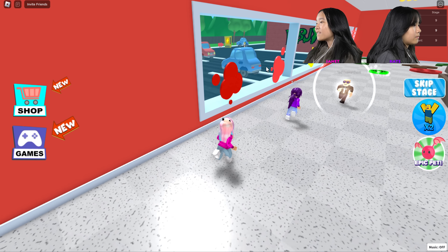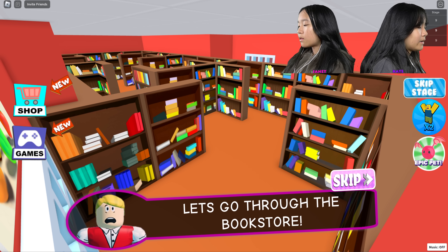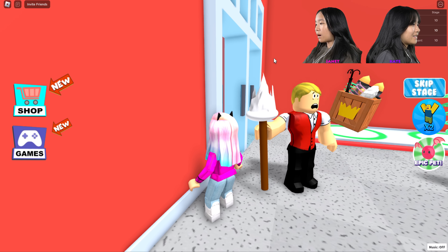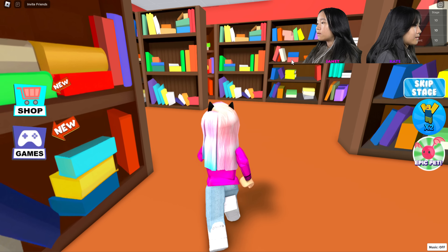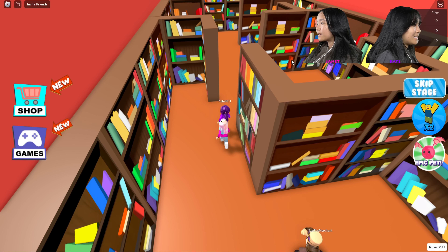Why are these randomly coming out? Let's go to the bookstore — wait, it looks like a library. What is he even holding, a mop? Does it look like a mop? I don't know. Oh, this place is pretty cool. I'm going to zoom out all the way — I can see the exit!